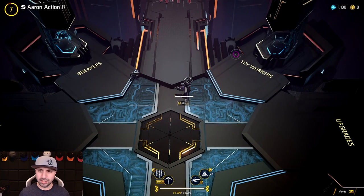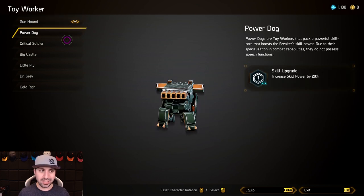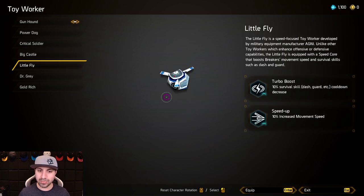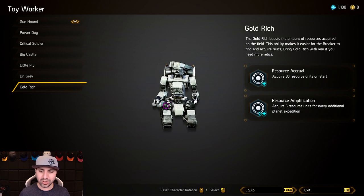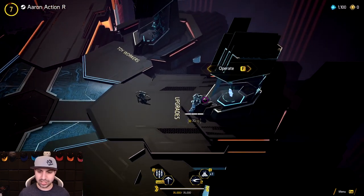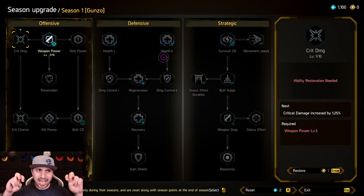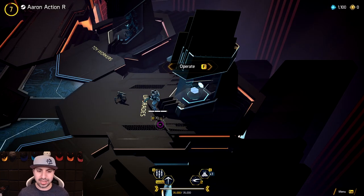Here's our breaker. We can also go to our toy worker — a little follower that gives us a boost in something. You've got the gun hound for weapon damage, power hound for skill damage and critical, critical soldier for critical strike, big castle for HP and defense, little fly for movement and survivability, Dr. Gray which heals you every five seconds, and gold rich which collects gold and gives you more resources. We're going to stick with the gun hound. There are also seasonal upgrades — kind of like a battle pass — and this is the only part of the game that's roguelite instead of roguelike, because it carries on after you die.